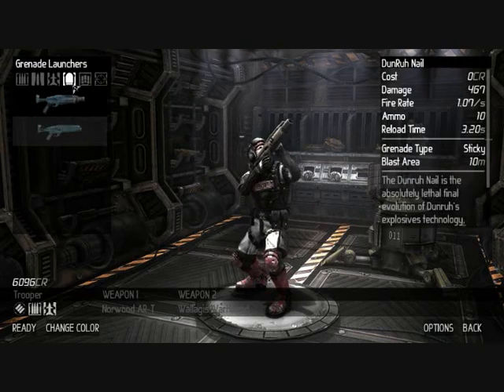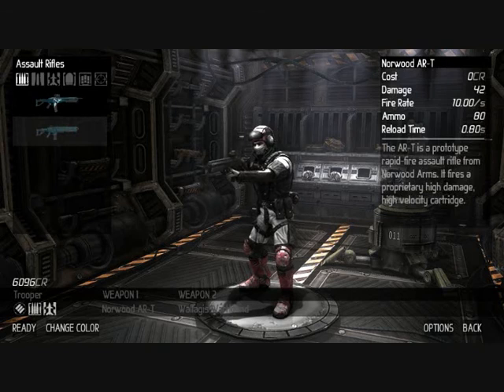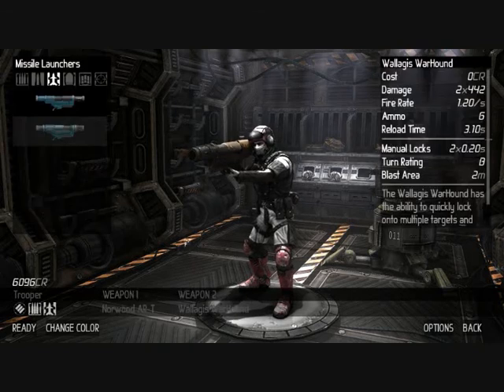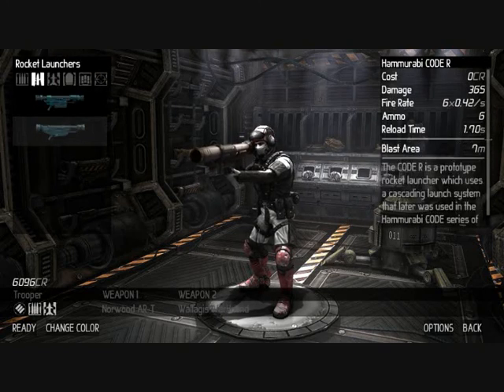As you can see, you have sniper rifles, shotguns, grenade launchers, missile launchers, rocket launchers, and assault rifles. I prefer having an assault rifle at all times because they're very versatile. But from there, you know, sniper rifles, shotguns, grenade launchers, missiles - you name it, you've got it sort of thing.